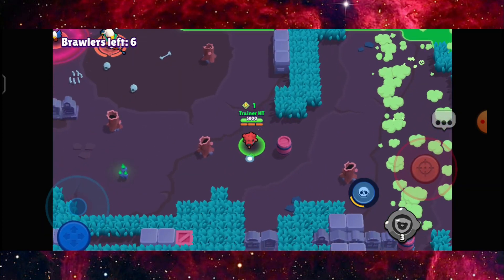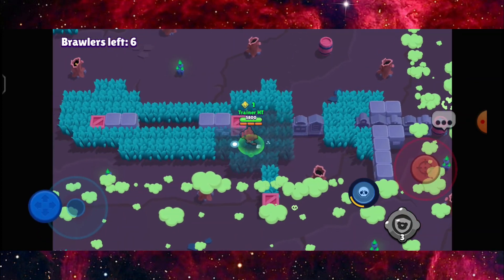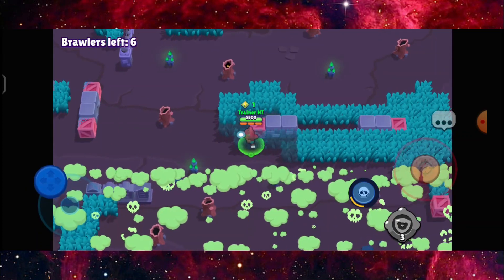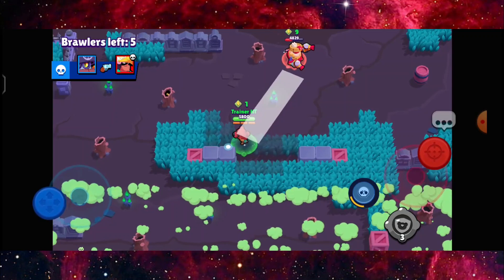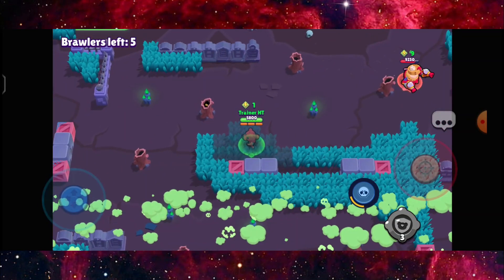Six brawlers left, one out of the top five. One more to get the top five spot. We're in the top five spot right now, and we've got one of the stronger brawlers in this match — Darryl.